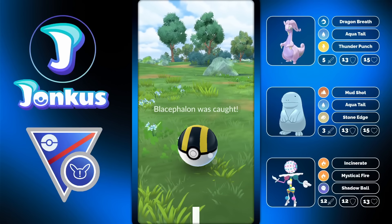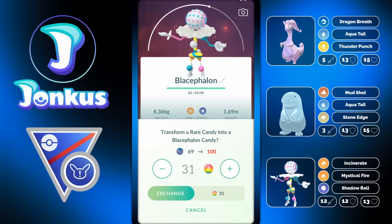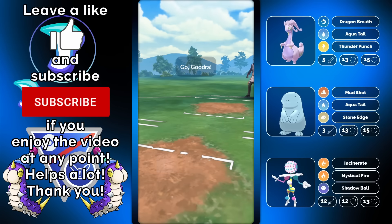Today we're gonna take a look at a new Pokemon for the Great League, at least with Blasephalon being available now through the quest that you get for free. You have to do two raids to get this Pokemon.